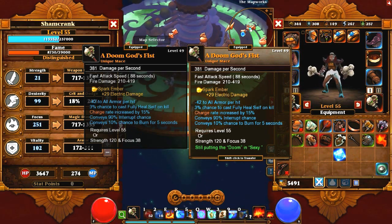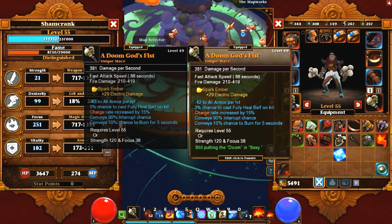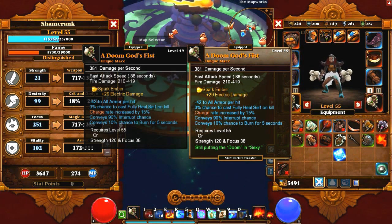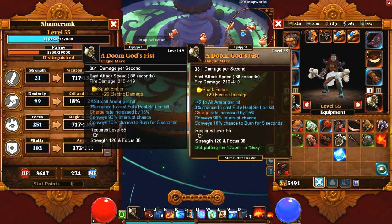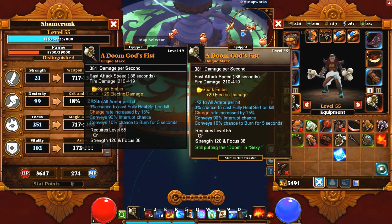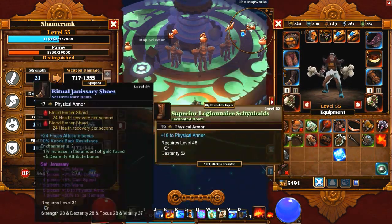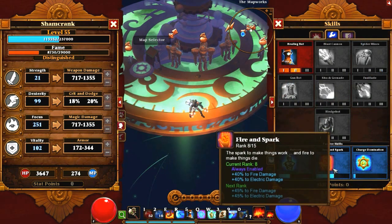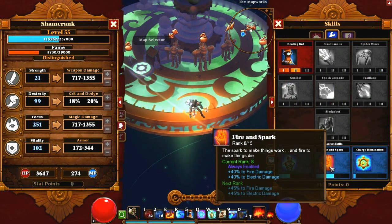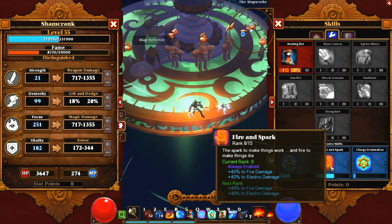There's a 3% chance to fully heal myself on kill — I have two of them, so that's 6% chance, just a little bonus. The charge rate increase is what's really nice on these, and the fact that they do 100% pure fire damage. I have them socketed with electric damage right now — just two gems I had laying around. You'll notice I just hit level 55 and the weapon requirement is 55. Since we don't build strength, I usually have to wait until the level requirement to use a weapon. The reason my weapon damage is so high is because of Fire and Spark and the fact that I've invested fully in focus and these do purely elemental damage. If you find a weapon with high fire or electric, even with a little bit of physical, Fire and Spark will help take it to a reasonable damage output and charge builder.